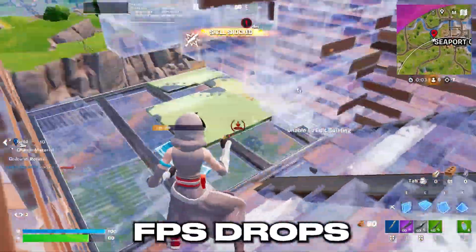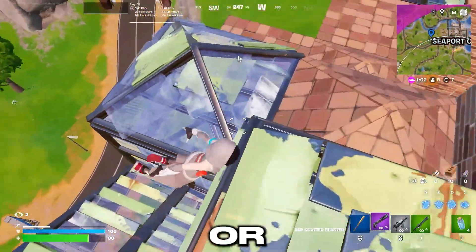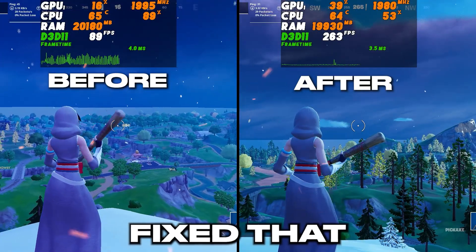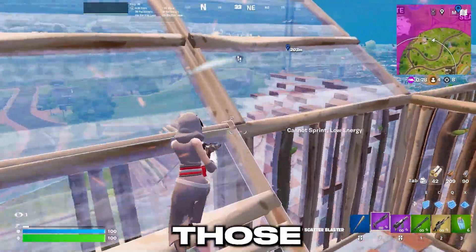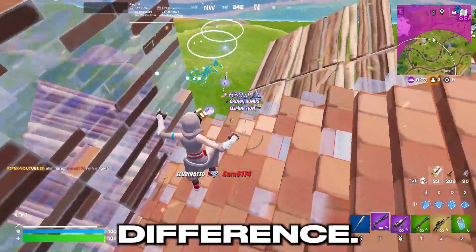Having low FPS, FPS drops, and stutters while gaming? This might be happening because of old or corrupted GPU drivers, and simply updating the driver will not fix that. Today in this video I'll show you how to completely wipe your GPU driver and do a clean reinstall to boost your FPS and fix those annoying problems. It's quick, effective, and makes a real difference, so let's start.